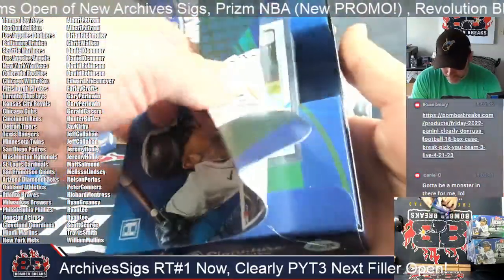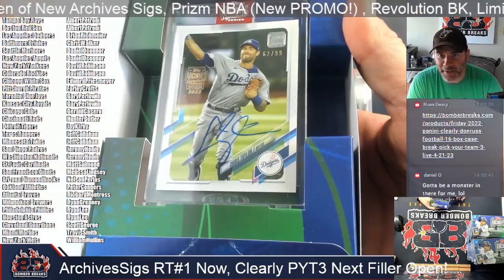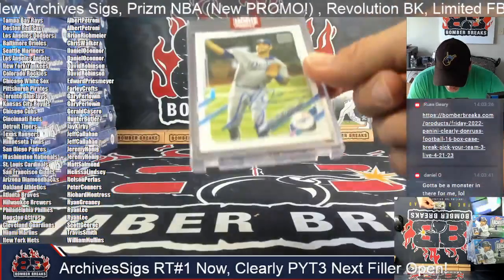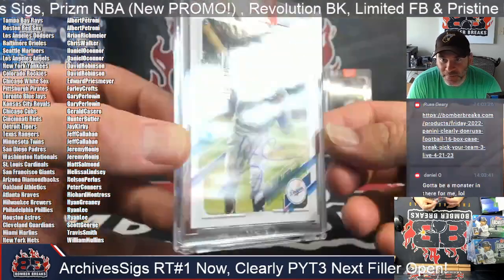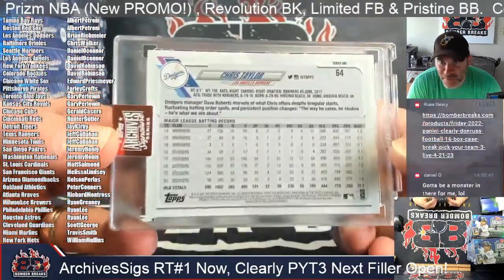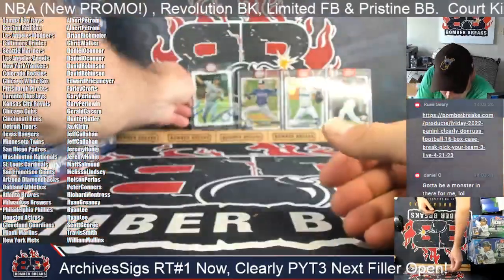Big southpaw! All right, here's one out of 99 for the Los Angeles Dodgers — Chris Taylor, 62 of 99. Our Dodgers spot Brian — that's Series One, 2021 Series One. Chris Taylor, 62 of 99.